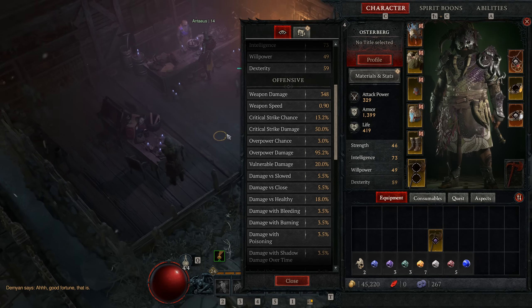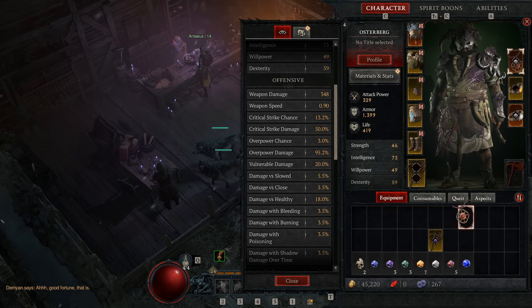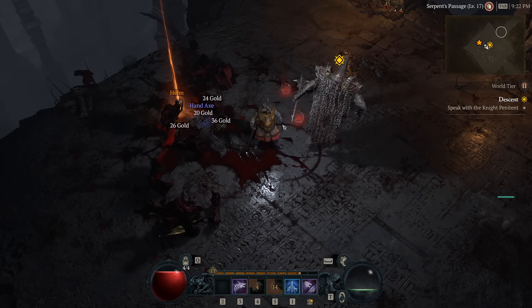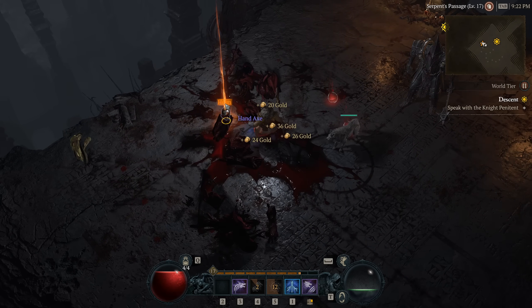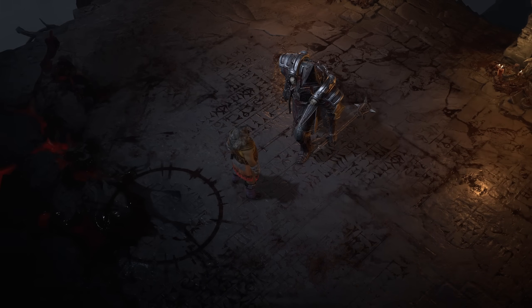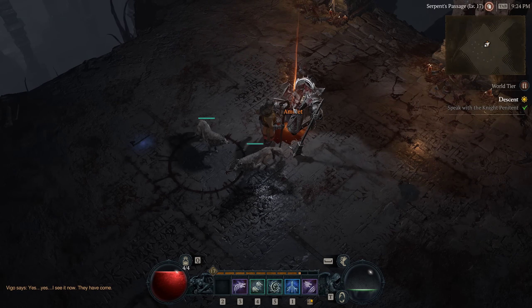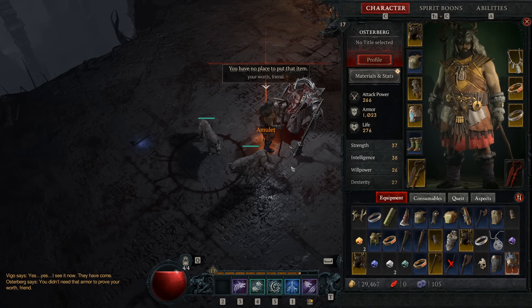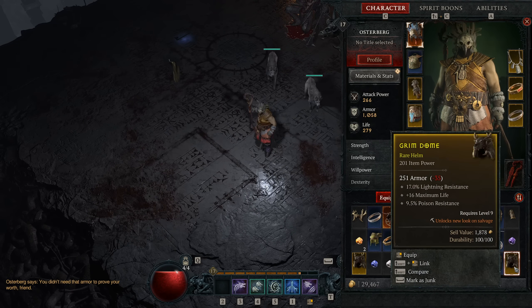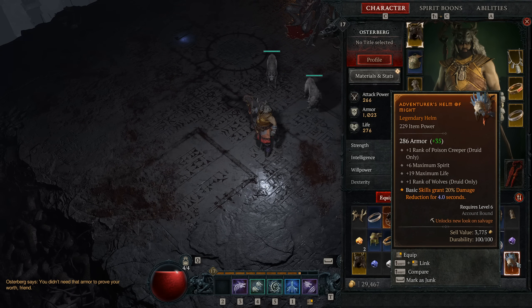First, you're going to want to follow the main campaign until you get to the boss called Lilith's Lament, and once you kill this boss you're actually going to get two legendary pieces of gear. You're going to get a random drop from the boss, and then after you talk to Vigo he's going to give you his amulet. His amulet has decent stats — it's a legendary amulet so it's going to have four different affixes — and then it's going to have a generic power on it that's generally not that good, especially if you're in softcore.